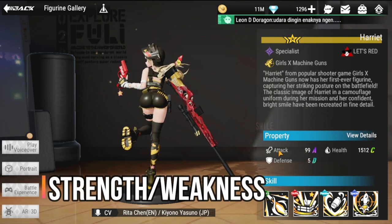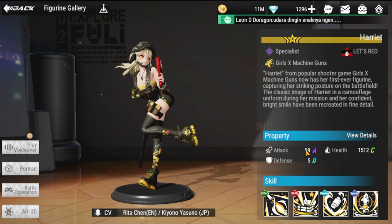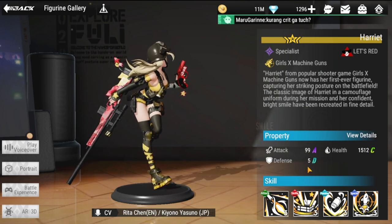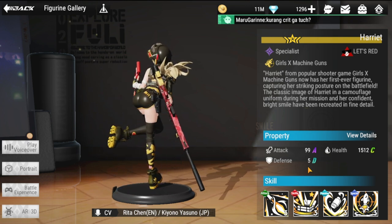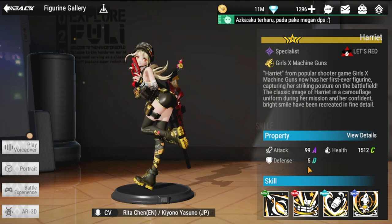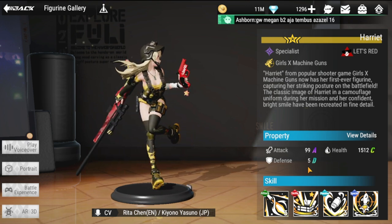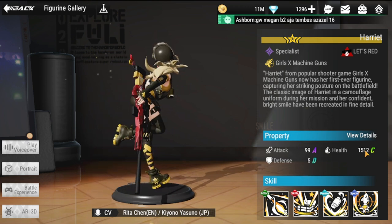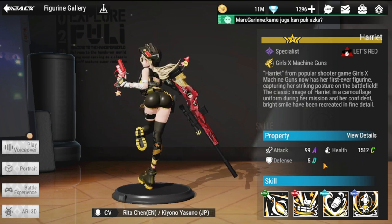As for her weaknesses, her attack is strong and should be at S-rank. However, her health and defense are definite weaknesses — she is very squishy. Even though she's in the back line, you need to protect her so she can keep creating summons and triggering her blind passive. If you can buff these stats through your team comp, that's the idea.